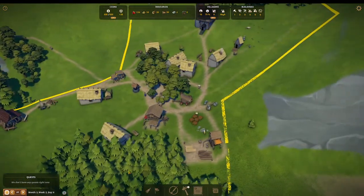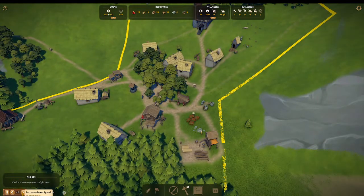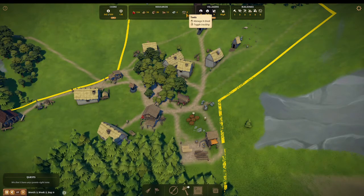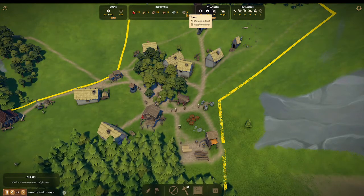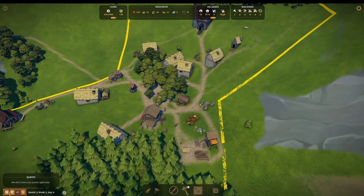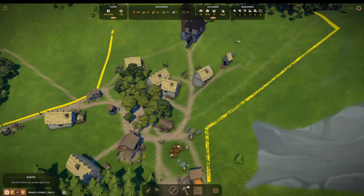Now we should be ready to go. Watch — there's a guy coming right here. Let's see if he puts tools in there. Yep! He deposited tools. That's how you trade for the first time. Four tools, so we can finish our church.